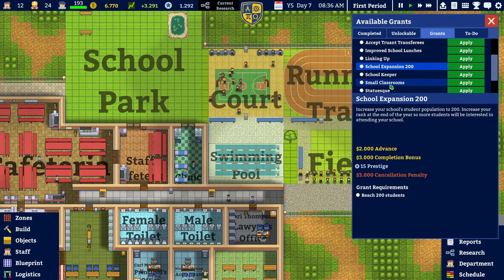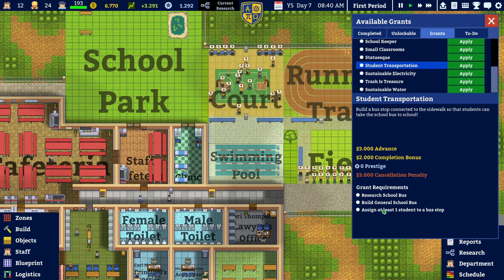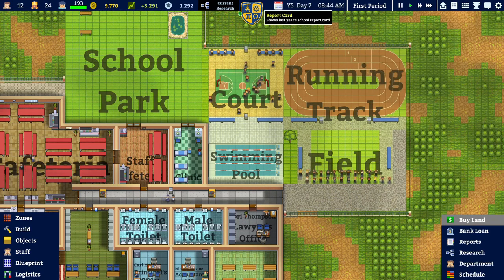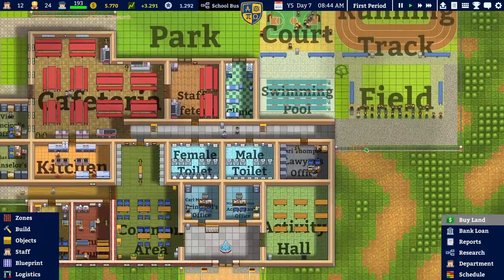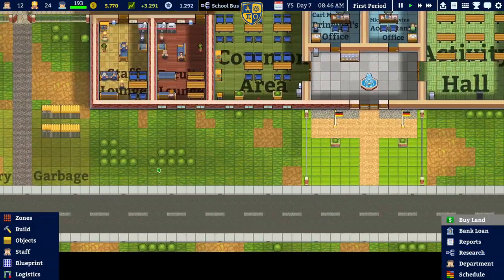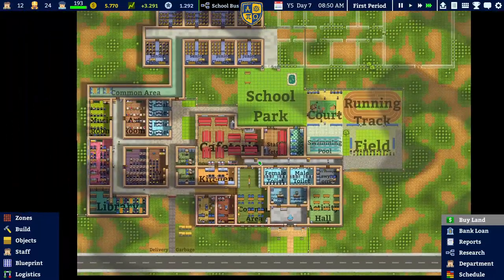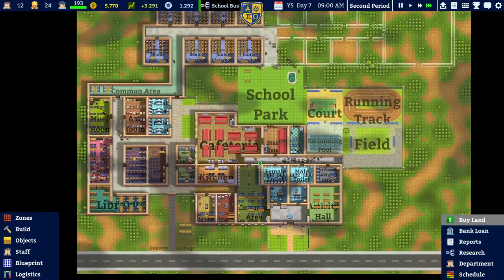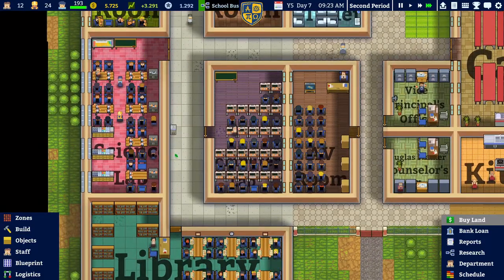I was wondering if there's something with the school bus — student transportation. I want to have a school bus; you can already research it. I think this area right next to the main entrance on the right side is perfectly fitting for a school bus. Given the size of this school already, the school bus might come in handy. Let's do this. He's now going on a route, just going around checking stuff.